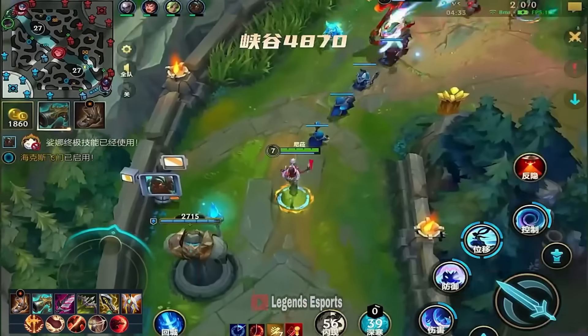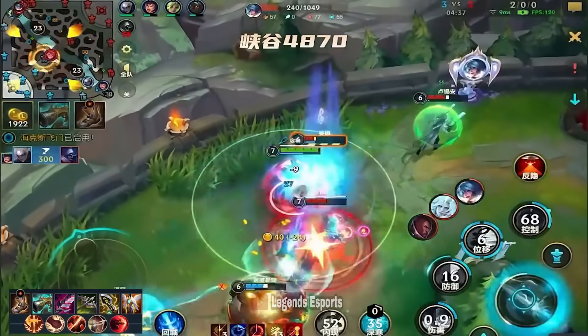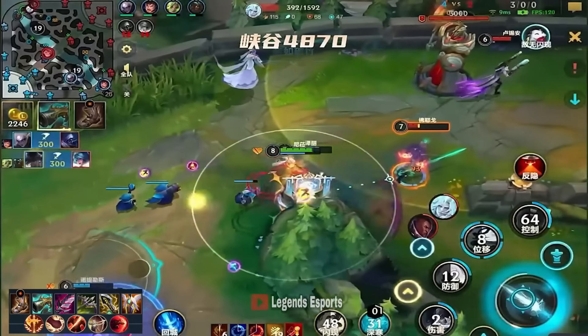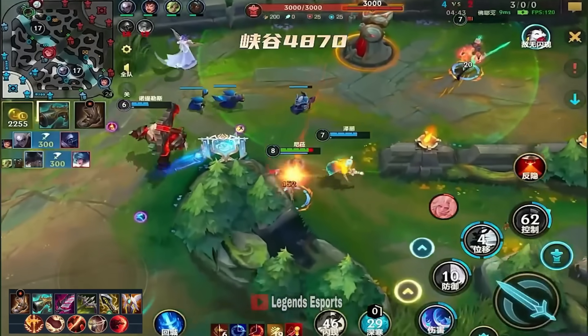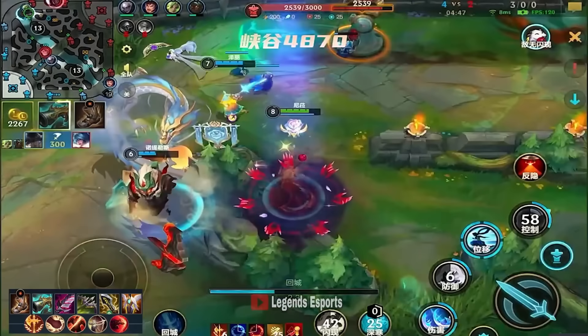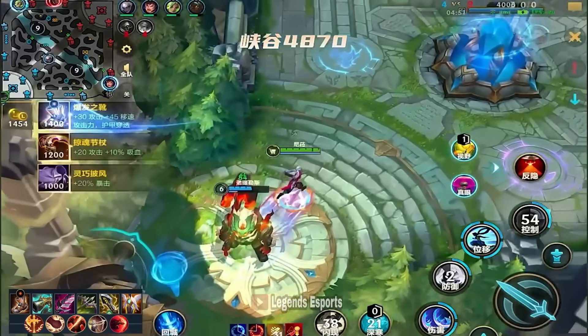Looking for just a counter gank again — didn't really want to associate with them earlier. Goes in with a combo, hits the back line, gets exhausted and slowed down, but gets a kill. She doesn't reach immediately, so recalls, and now will have a fully completed Collector as well as armor pen boots.